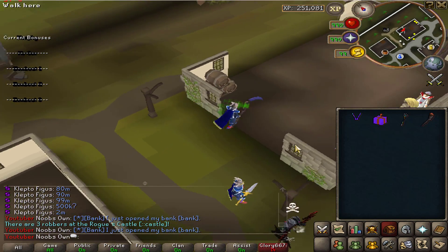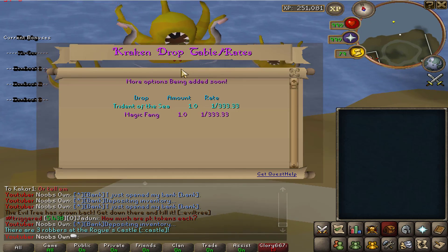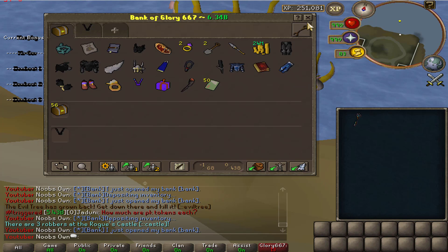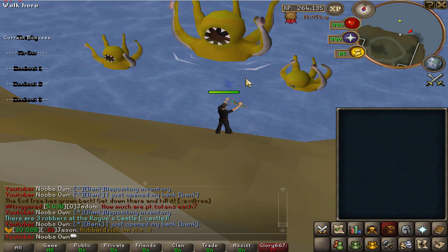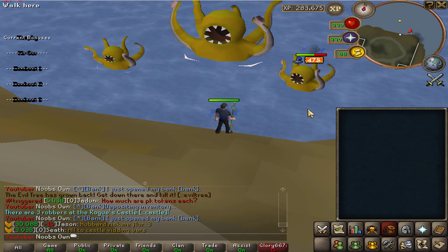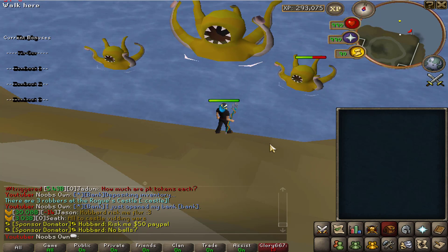The first boss I'll show is Kraken. It drops the Trident of the Sea and the magic fang, which can be combined into a Toxic Trident of the Swamp. You have to kill the minions first and then kill the main boss. The minions don't have much health so it's not too hard, and the boss itself has a bit more HP but is very manageable.